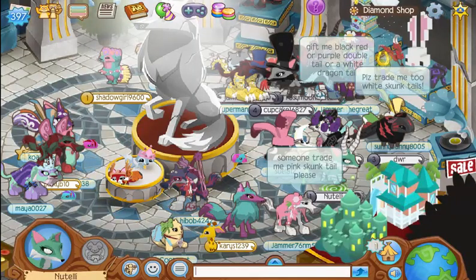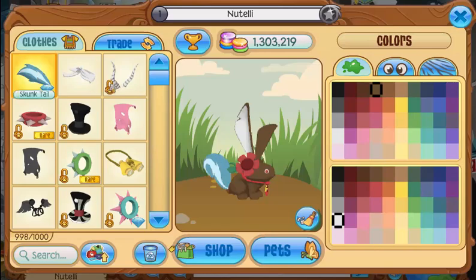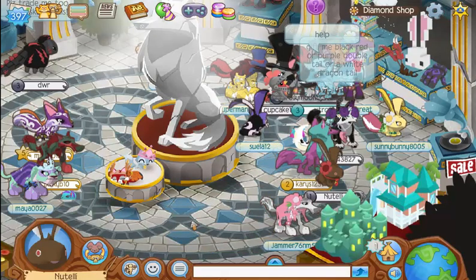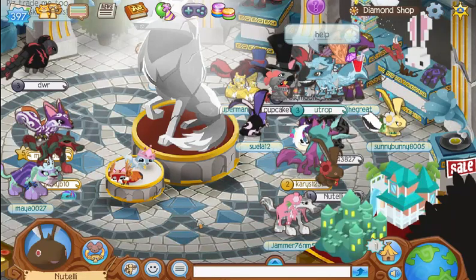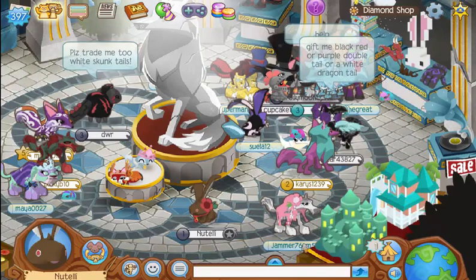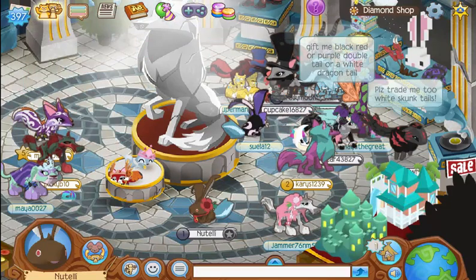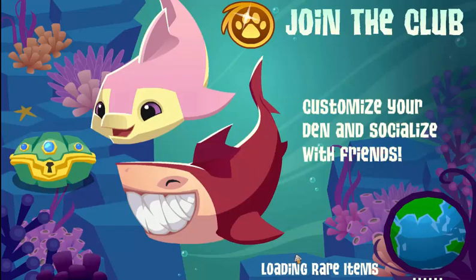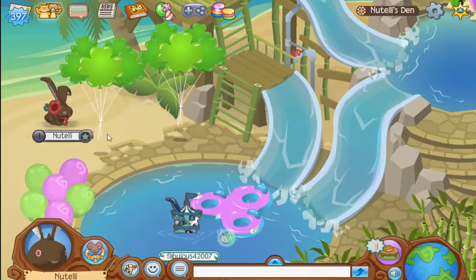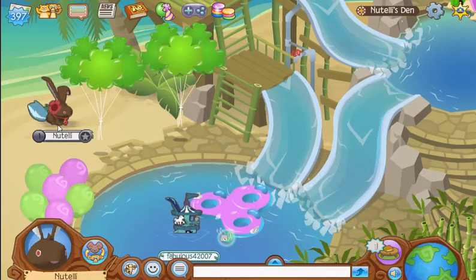But if you go down to the bunnies and we go to our inventory, if you put on the tail on the bunny, it is so annoying because it like flashes on and off of the bunny. Just sitting there, it can just flash off and on. I find that extremely annoying because the tail just keeps disappearing from you. I'm literally just standing there and when it wobbles at a certain point, the tail disappeared.